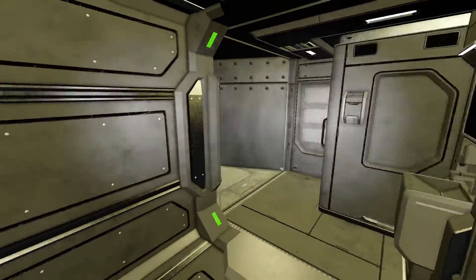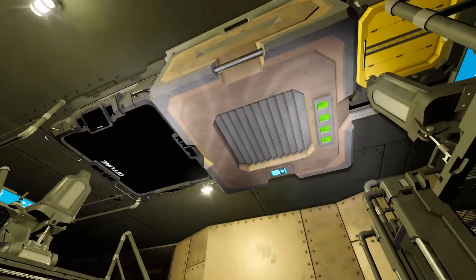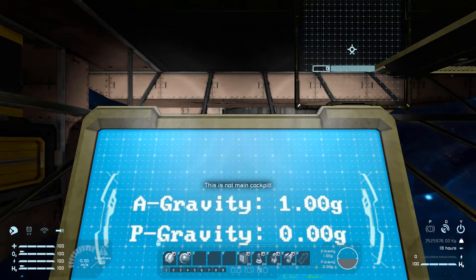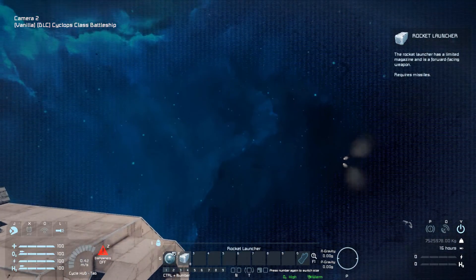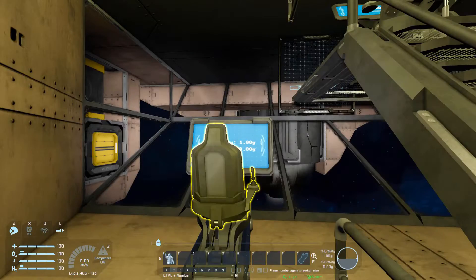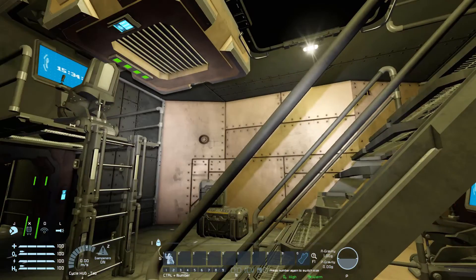Now we'll finally go to the bridge. Coming around through here, this is our bridge. There was a projector table projecting the ship but I had to disable it because it was crippling performance quite a lot. We've got a few chairs all the way around, and two control seats which control that custom turret — we can look around and blast it, moving our mouse to aim. Then coming over here, we have controls for all the turrets on the ship: number 6 turns all turrets off, number 7 interior turrets, number 8 gatling guns, and number 9 rocket turrets.